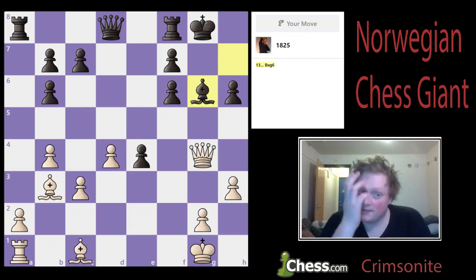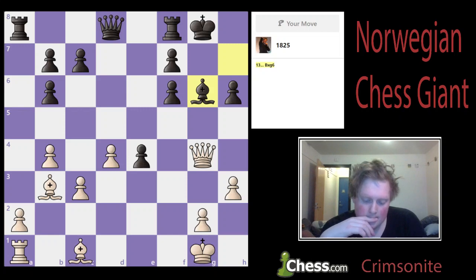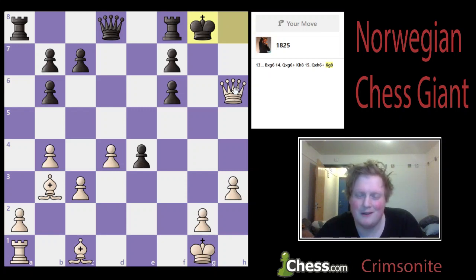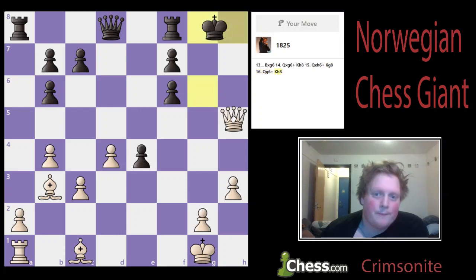Bishop g6. I can just take that — check, check again. Going back to g6, then king h8, and then queen h5 check. Seems like a good move.